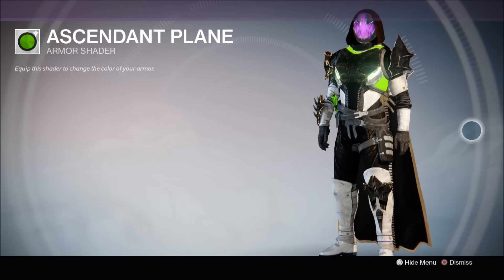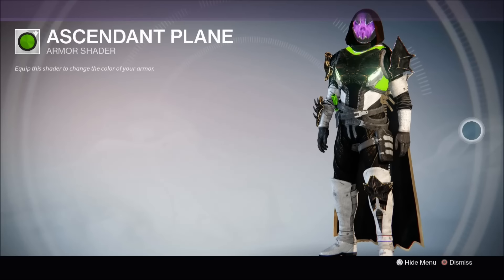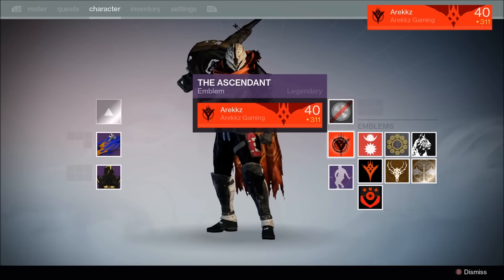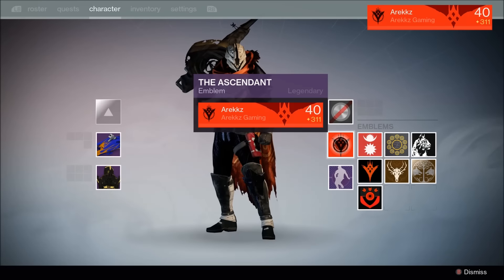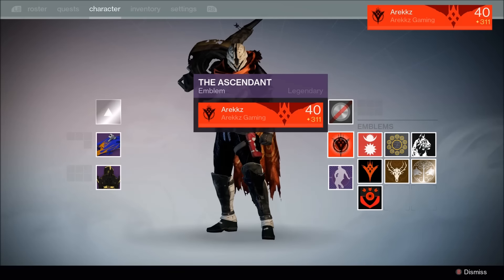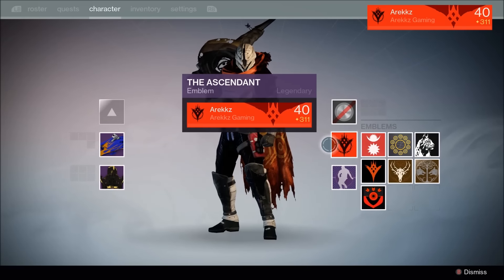Now let's have a look at the hard mode raid emblem. Here's the bright orangey-red Ascendant emblem you get when defeating Oryx on hard mode. Thanks to my pal and fellow YouTuber Arix Gaming for the gameplay. If you'd like to see exactly how he defeated Oryx, click the link in the description box below.